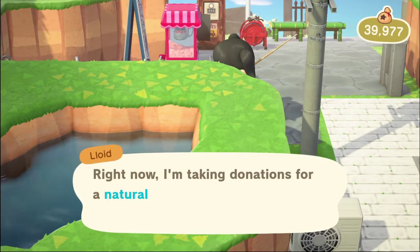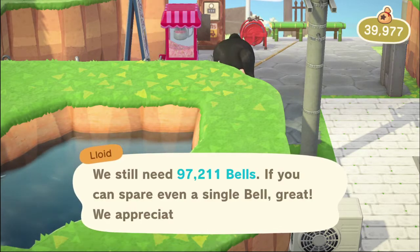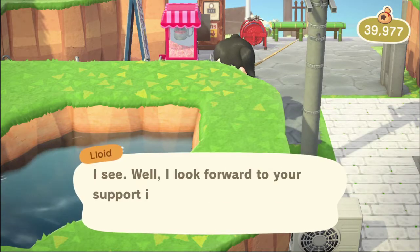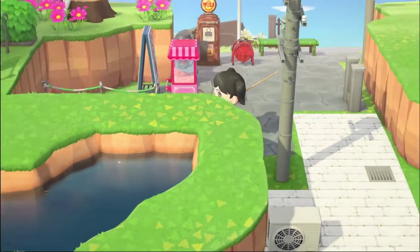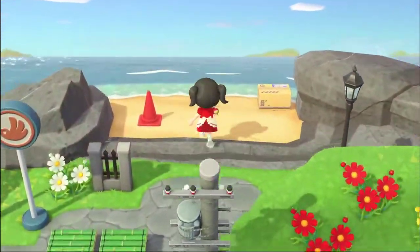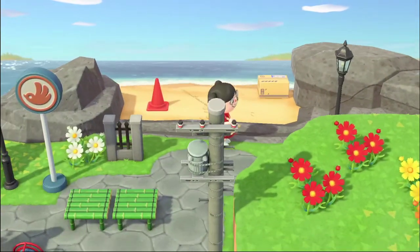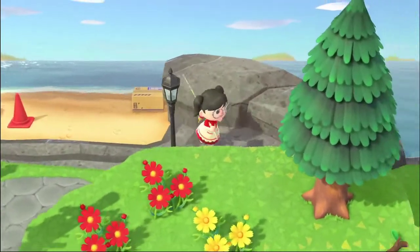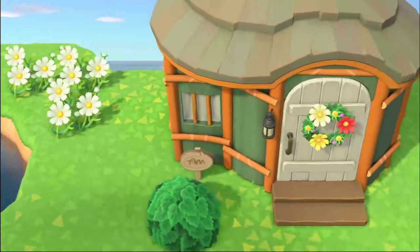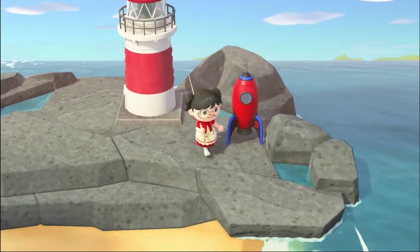Someone donated 98,000 — well, somebody donated a little bit. I'm currently paying off my house loan first, and then I'll pay off the ramp. This is where Red appears. I made it so my island has a path you can go all the way around. This is the right side — that's Nate's house, and over here is the lighthouse and my little rocket.